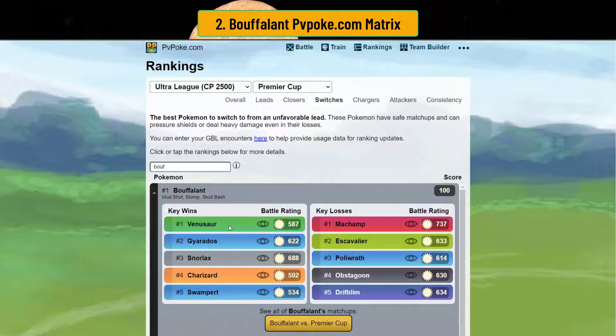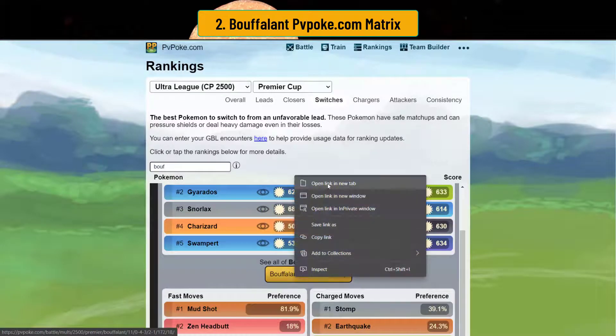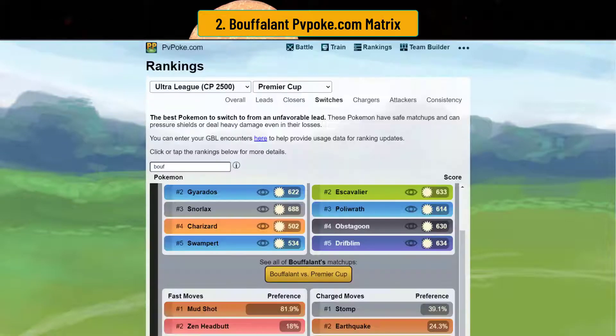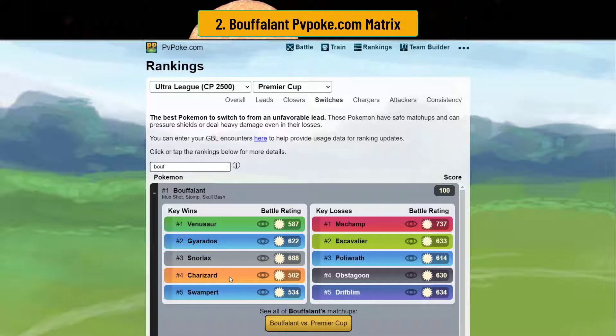Afro Bison beats Venusaur, Gyarados, Snorlax, Charizard, and Swampert in the switch — so it's the number one safe switch in Ultra Premier Cup. You see a lot of Venusaurs, Gyarados and Snorlax are really popular safe switches, and you see a lot of Swamperts too. Your key losses will be against fighters, pseudo-fighters, and Drifblim. In the one-shield as a switch, it rates very, very strongly — winning 89% of its matchups.